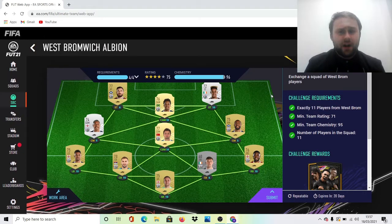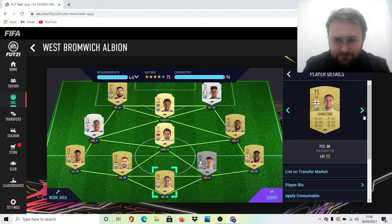Right, let's get straight into it. As you can see, the goalkeeper is 600 coins — very easy to get. This is another reason why I've used the web app: you can see the price right there, 600 coins tonight from this very day, because everything's quite low.